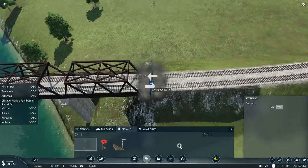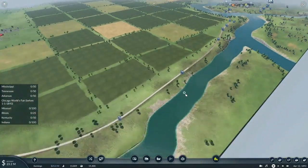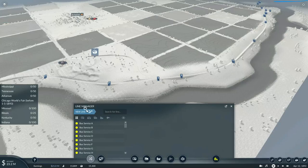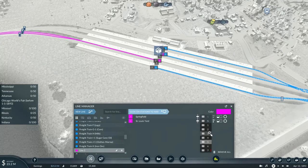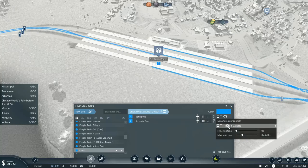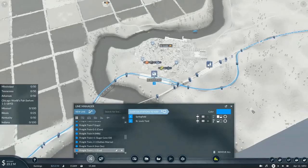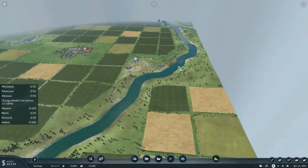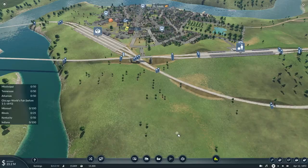That should basically do it. Now we need to set up another freight route — this will be one of the first two coal trains, entering on track four, blue full load, 10 minutes. This will be freight train L1, carrying coal. I just realized I had forgotten to add the B&O hoppers for this scenario, so I'm going to cut this video right here and I'll be back once the B&O hoppers have been added to the game.